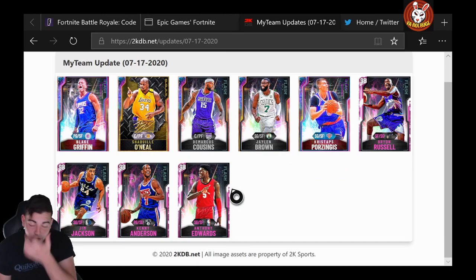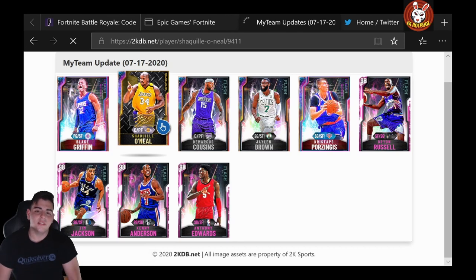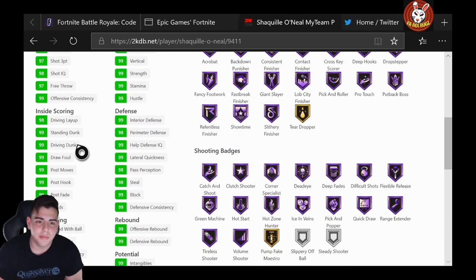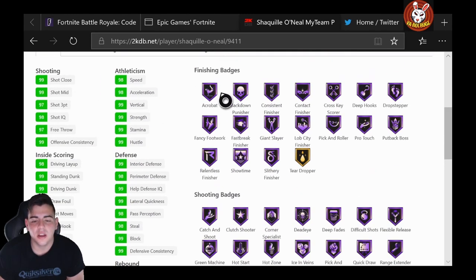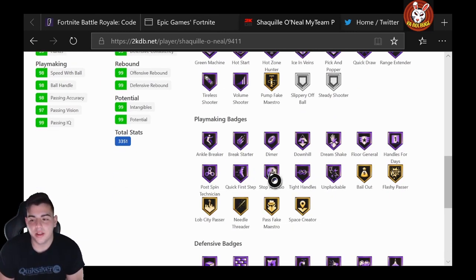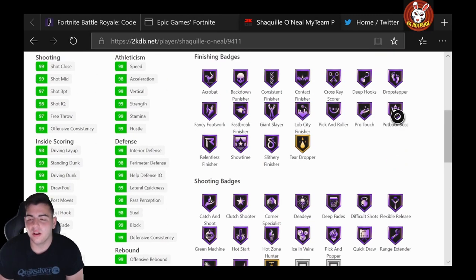We got Christoph shooting guard slash small forward, Byron Russell — I don't like this. No token update, whatever. Let's look at Goat Shaq and see what's going on. 97.3 overall. I mean, what's the point with the glitch still being OP? 99 post hook, 99 post fade, 99 driving dunk — 99 across the board. He has every defensive badge hall of fame, every shooting badge hall of fame. Not a fan, guys.